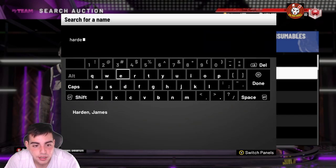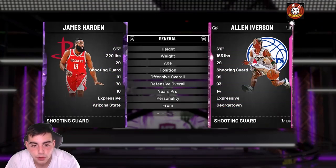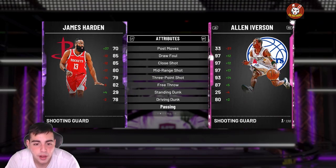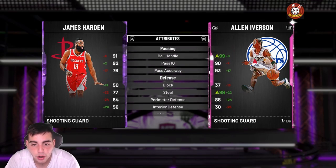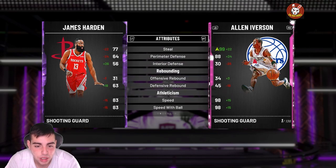Now we're gonna get James Harden. He's just a clear-cut amethyst shooting guard that we need on the team — nothing too special. He's around 7k, realistically you could get him for 5k, so let's say we're at 45k. He's got 78 driving dunk, 79 three, 80 mid-range. You could swap him out for another card, but for the price I'd rather have a name-brand James Harden on the team.